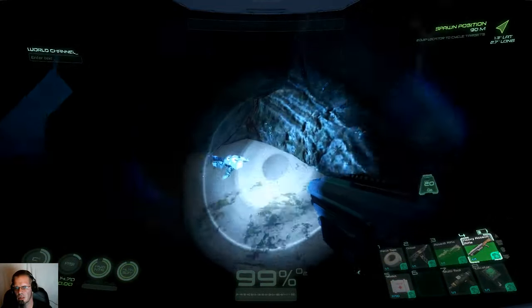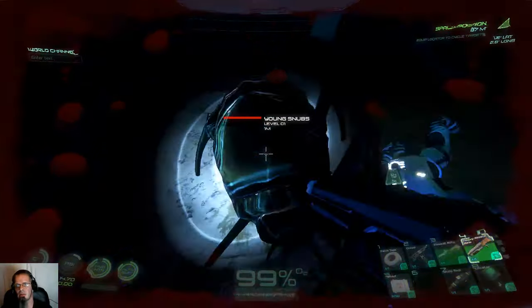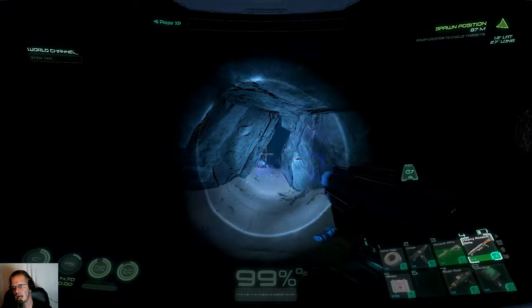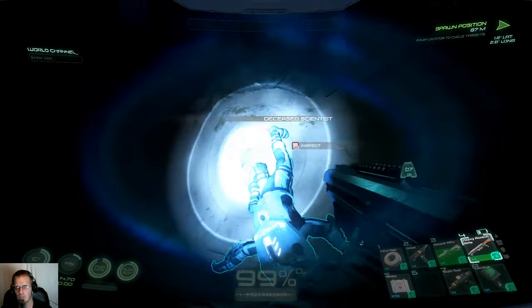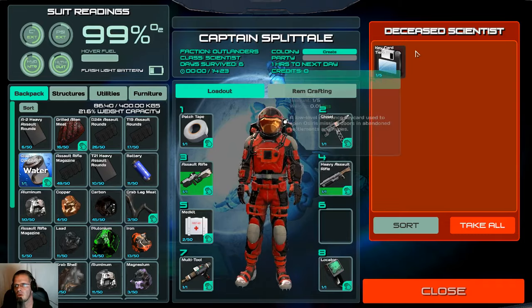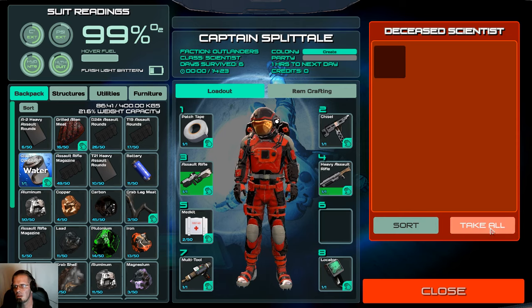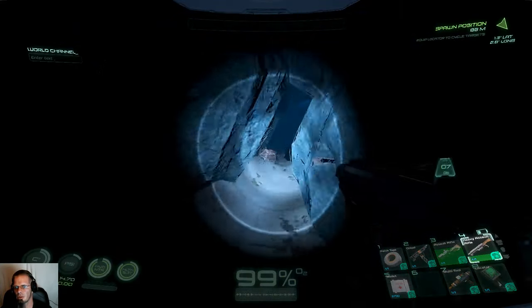Let's see what's on this dead scientist. Key card! That must have something to do with the next area we're going to go into. I only went down this way to check this one out — I didn't go down the other one.